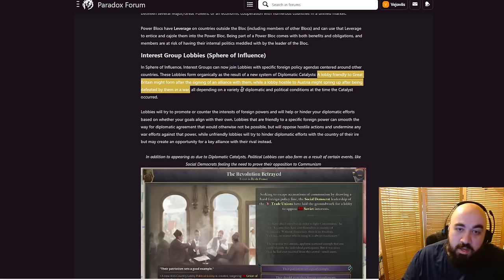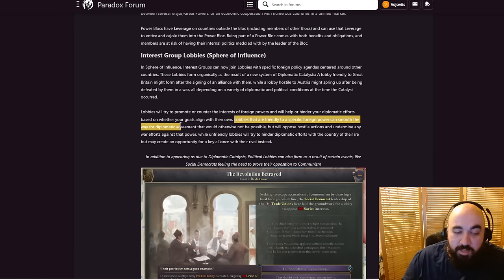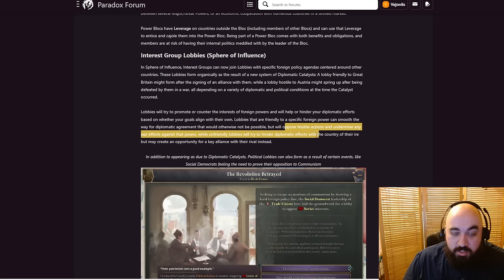Depending on diplomatic and political conditions at the time the catalyst occurred, lobbies will try to promote or counter the interests of foreign powers, and will help or hinder your diplomatic efforts based on whether they align with their own. So you could try and intentionally form these catalysts in order to spark something. Lobbies friendly to a specific foreign power can smooth the way for diplomatic agreement. A lot of interesting starts hinge around a certain diplomatic relation, and if there are ways to center your play around making lobbies more powerful so they can help you out, this would be pretty interesting.